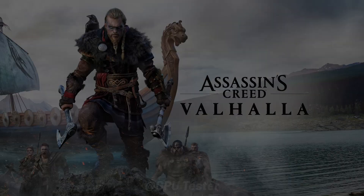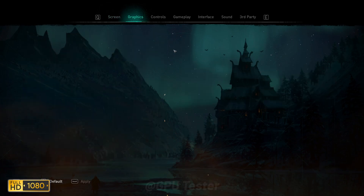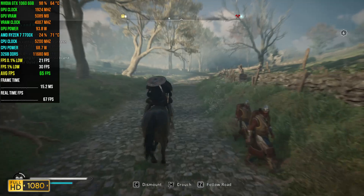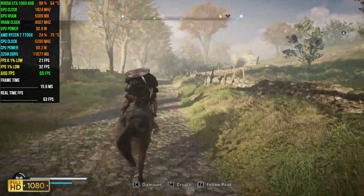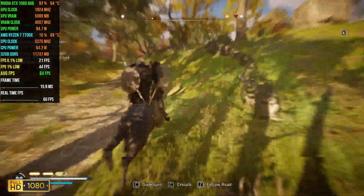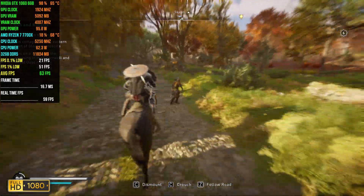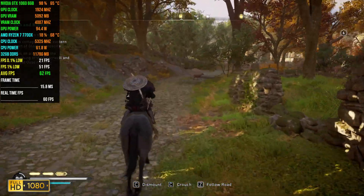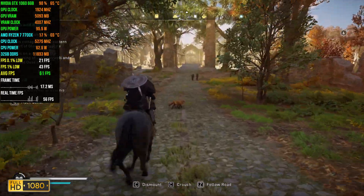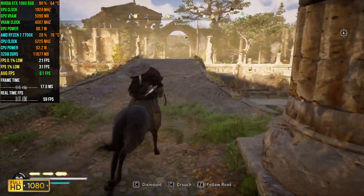The next game we have is Assassin's Creed Valhalla. We're playing at 1080p using the medium quality settings. Valhalla is one more game which I think is really well optimized for how good it looks. We get an average FPS of 61 with 1% lows coming in at 32 and 0.1% lows coming in at 28. The 1% and 0.1% lows are not as impressive as the average, but I don't think they will stop you from having fun as the game only drops when you move into a new area.